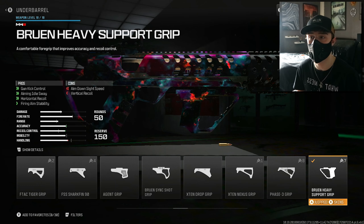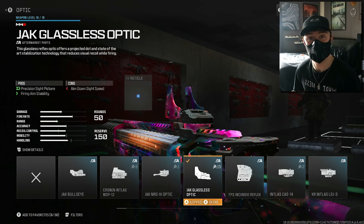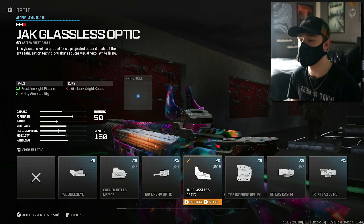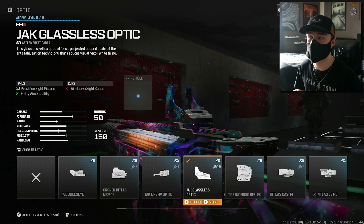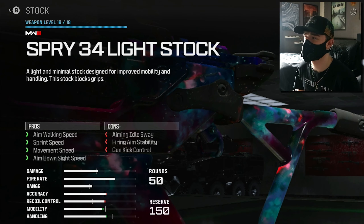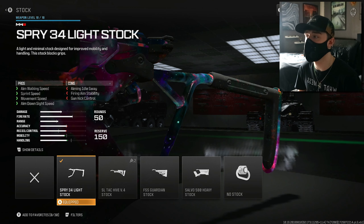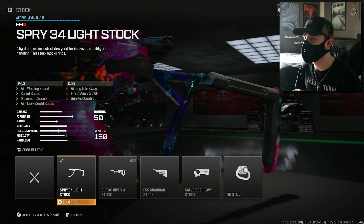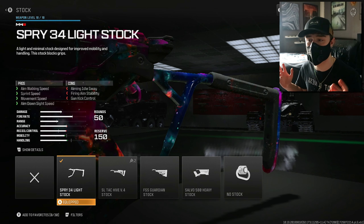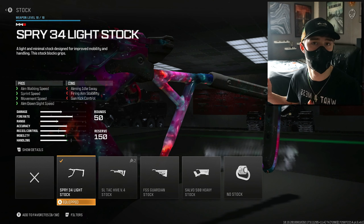For the optic I'm running the Jack Glassless Optic. This gives us a precise sight, completely cleans up the iron sight, makes things much clearer to see, and allows us to hit our shots much better. Finally, the stock is the Spree 34 Light Stock. This brings up sprint speed, movement speed, aim walking speed, and ADS — it generally speeds things up so you don't totally feel the effects of the heavier muzzle and barrel.